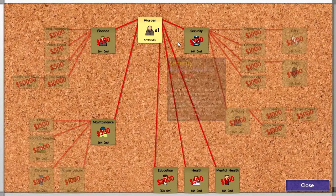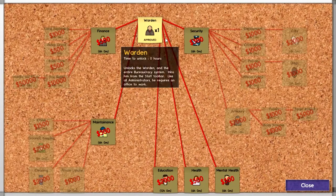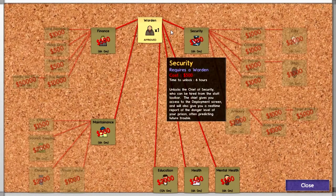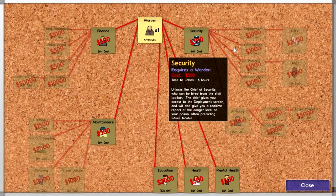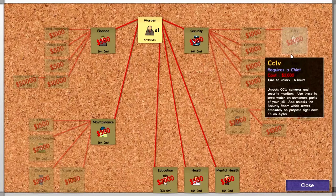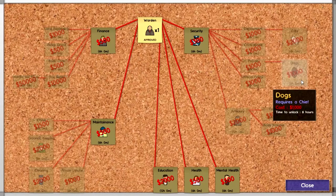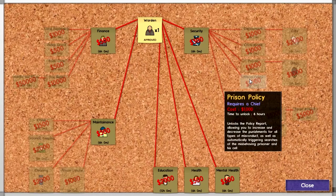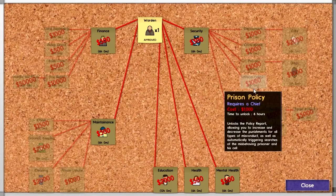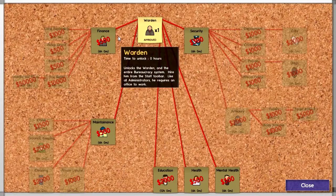The warden unlocks all the other branches of management. It's a new layout now — I think that's from one of the recent updates. Before, the warden was here and it was going a different way. We need security — we need to get the chief of security, who is basically the person that oversees all of security. Once we unlock him, we could have all of these additional things, like CCTV so we don't need to have active guards, and also dogs which are going to be much more important now. Dogs are able to smell contraband like drugs and other things, and also able to find tunnels that are underground from prisoners that are digging out.